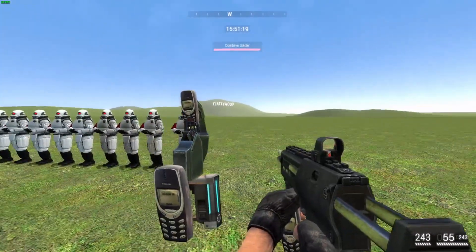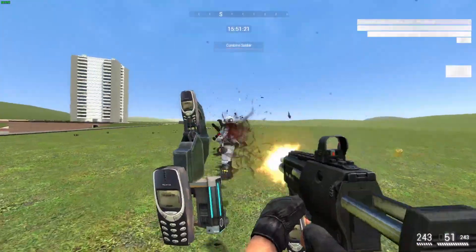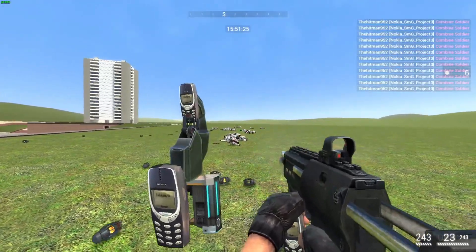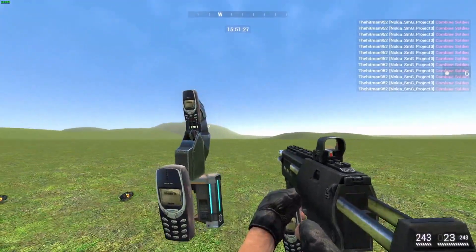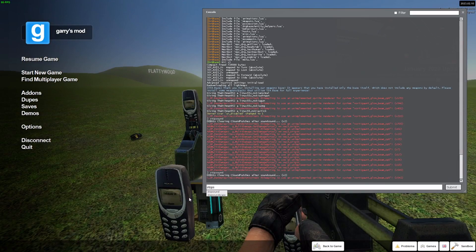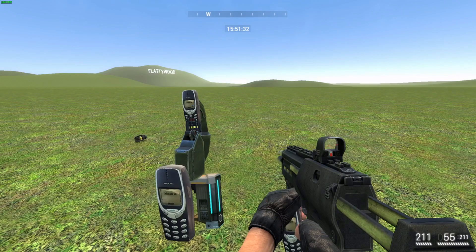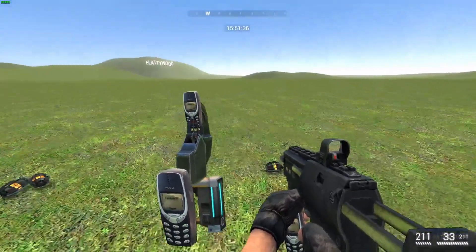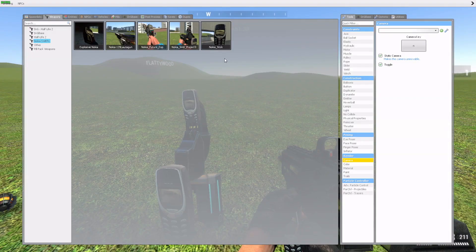We've got the Nokia SMG Project 13. When you fire it, that happens. Right click does nothing, and when you reload it plays the Nokia sound effect. Yeah, that's really it for this weapon — it has a delayed sound effect.